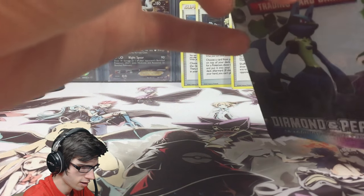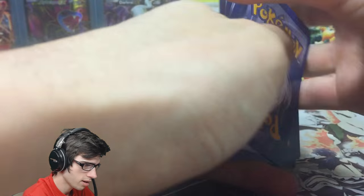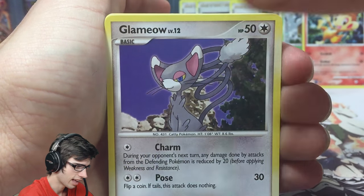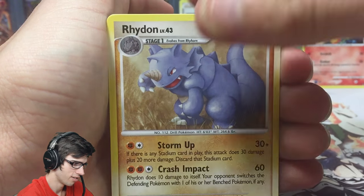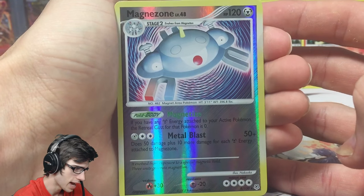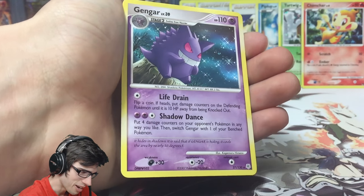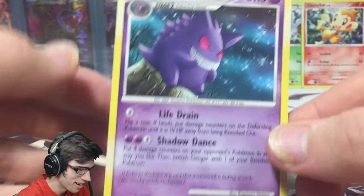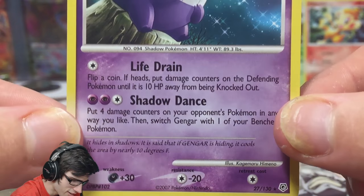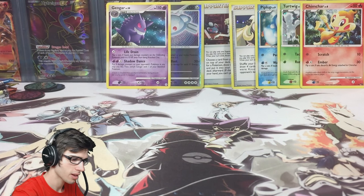Let's save this pack art — be gentle, there we go. No codes in these older series from what I remember. We got a Cleffa, Metagross, Glameon, Shinx, Metal Energy, Cherrim, Energy Switch. We got a Magnezone — that one is a reverse rare, with Magnetize and Metal Blast. And we got a Gengar — that's a regular rare but I've never owned this card before. I love Gengar — if I didn't have Darkrai as my mascot, Gengar would be my non-legendary mascot for sure.